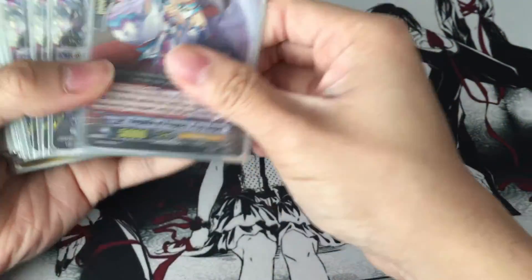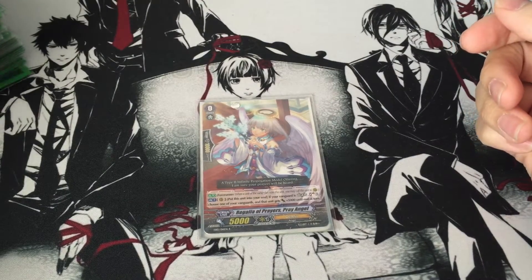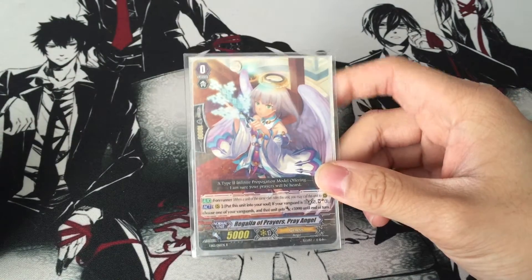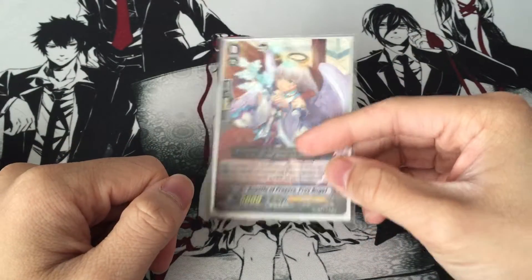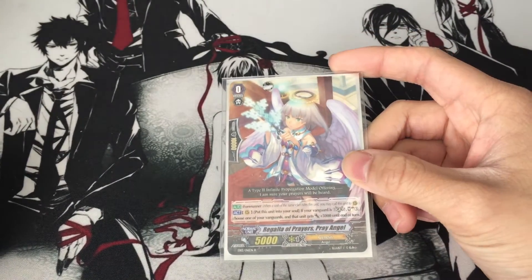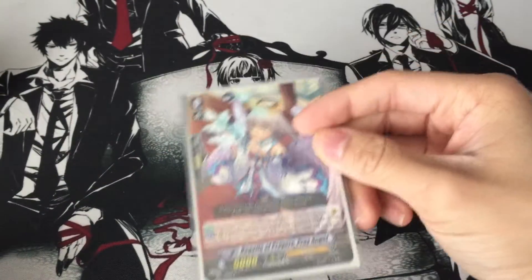Starting Vanguard, we still run Regalia of Prayer, Pray Angel. Her ability is that when your Vanguard is in Legion, you put her into Soul and Soul Charge 3, then you choose one of your Vanguards and it gets plus 5k. So it helps build Soul to activate CEO Yggdrasil's Soul Blast 6 ability. With her you're getting plus 4 Soul, so at grade 1 and grade 2 that's 2 in the Soul already, and with 4 more you should have 6 Souls to help activate Yggdrasil's ability.